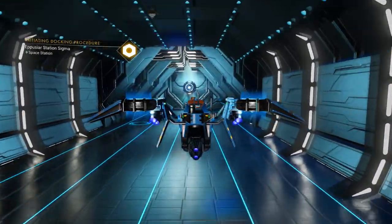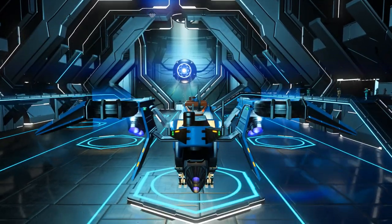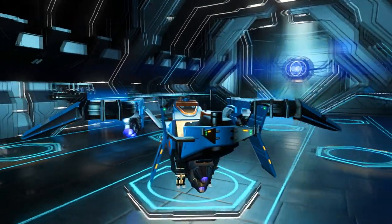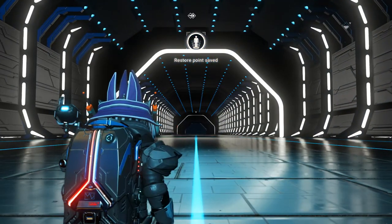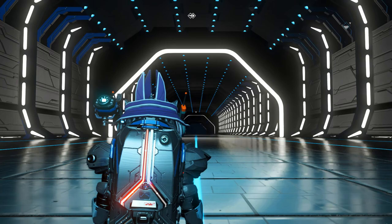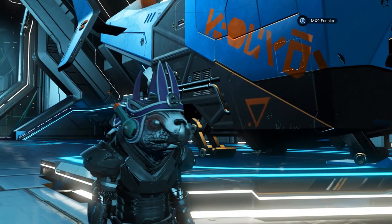Once you've got your ship spawned in on the landing pad in the Anomaly, you're going to take off, go over to the space station, and land. Then all we need to do is wait for the first wave of NPC ships to come flying in.